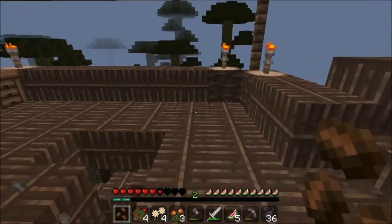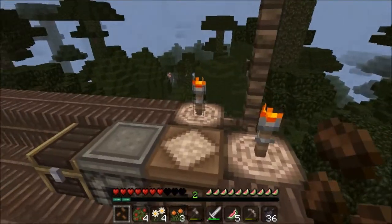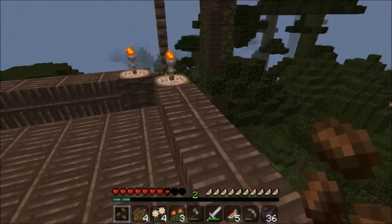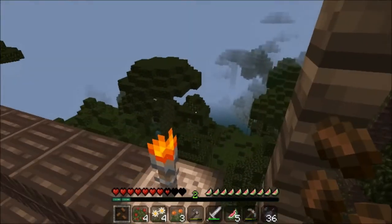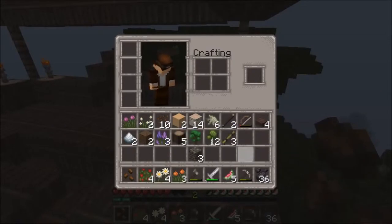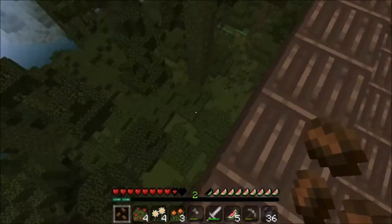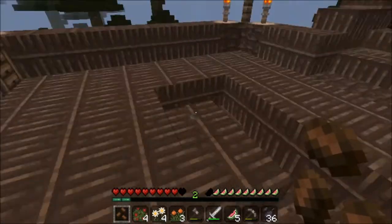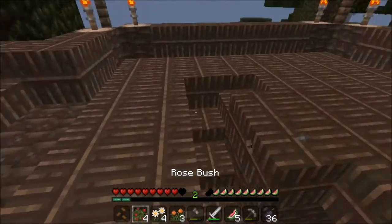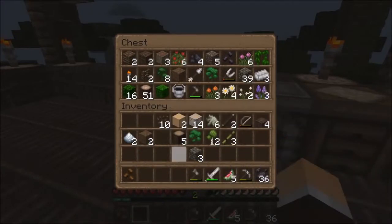Hello everyone, and welcome back to the Minecraft Let's Play episode 4. This is literally exactly where I left off last episode, because I'm batch recording right now. Last episode we went exploring, and we got all these flowers and stuff, we got some birch wood and some saplings. But this episode, what we're going to do is we're going to clear out the area below us and kind of secure it, because anything can spawn down there in the middle of the night and kill us.